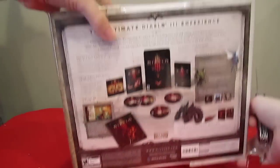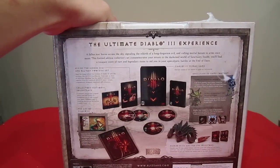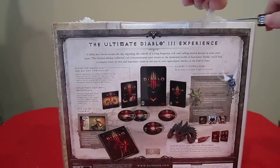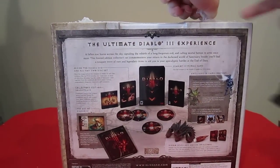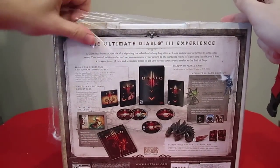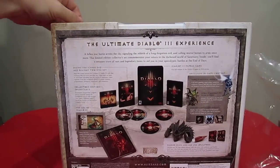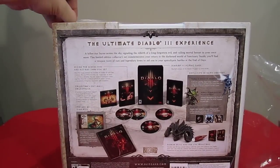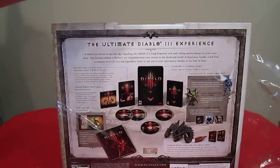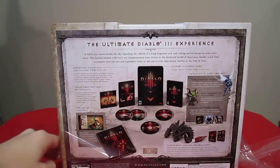Inside the Diablo 3 Collector's Edition you're supposed to get the art book, the soundtrack, the Blu-ray DVD, the game itself, a couple of exclusive in-game items such as some artifacts for Diablo 3 itself, the WoW Mini Pet, the Fetish Shaman, some Battle.net portraits for StarCraft II, and a Diablo Skull and 4GB USB Soul Stone.